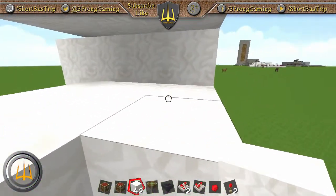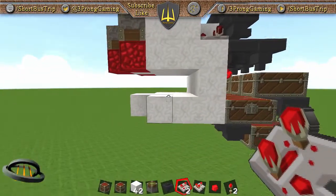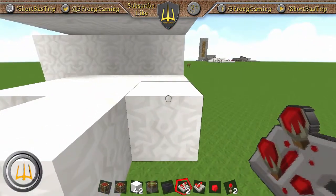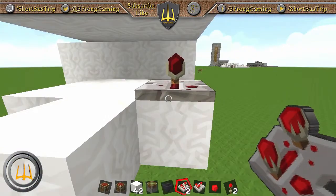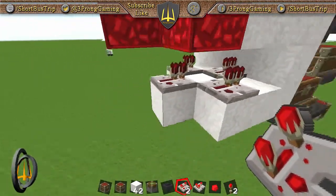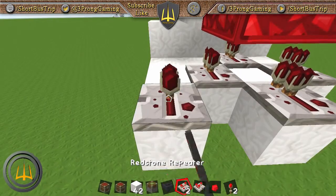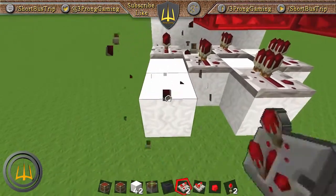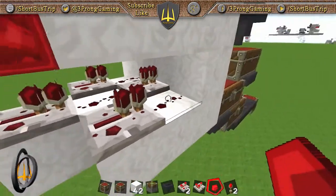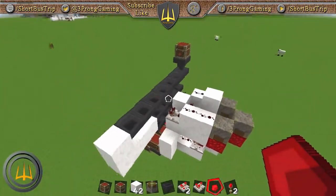Now we need some redstone repeaters. We came down one here because they need to shut off the redstone torches and allow items to go through. So alternate: put a repeater there, there, and there — then copy that all the way down. Between the repeaters, run redstone dust in there — this keeps the redstone signals from interfering with each other.